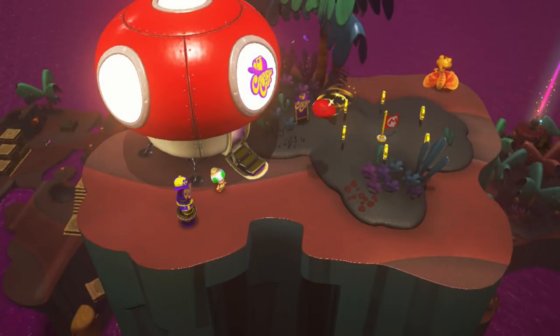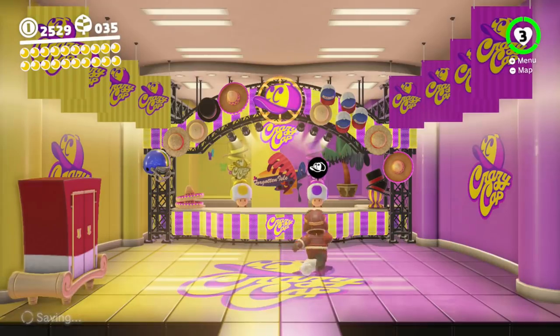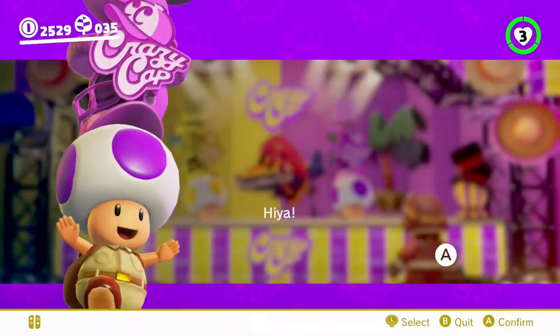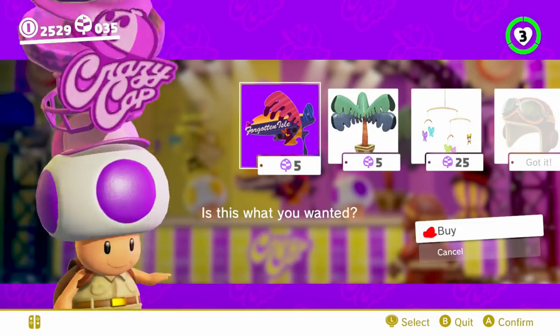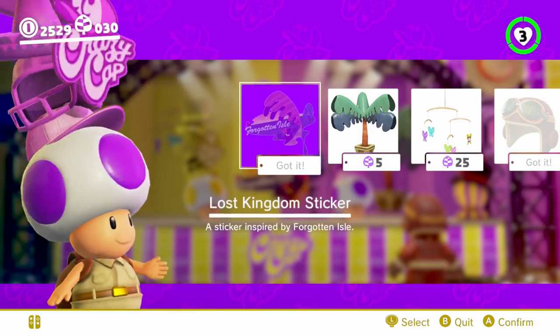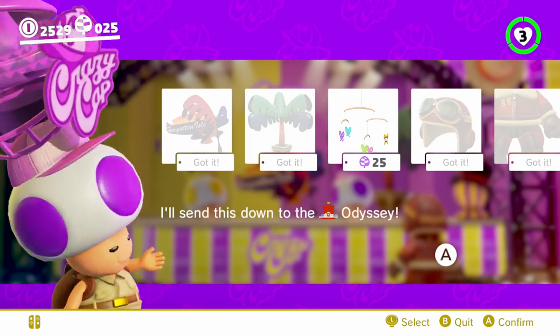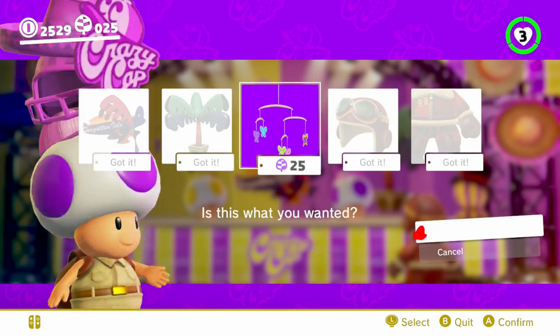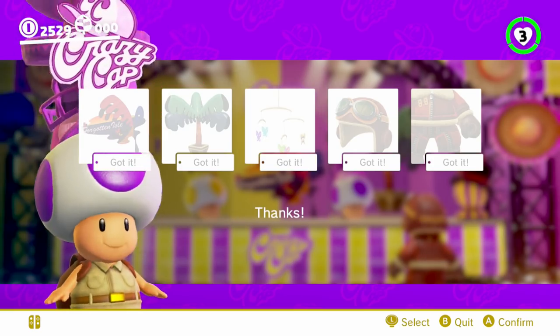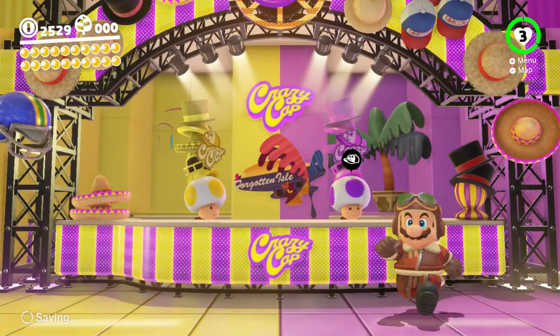Now I should go and buy out everything in the shop, just to kind of speed things along for the future. You there, shopkeep — I got all the coins. This must make you quite happy. I don't know what you're spending these on because they can only be used in this kingdom, and there's nothing else to buy after I buy all the stuff. But details. All right, there we go. All is good.